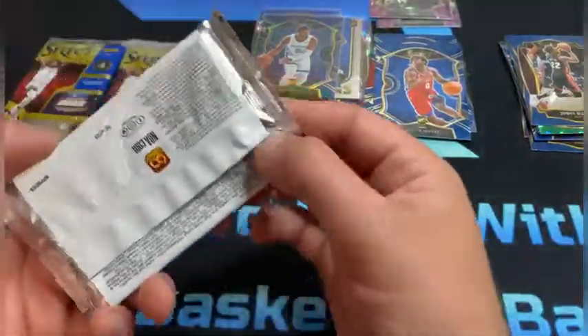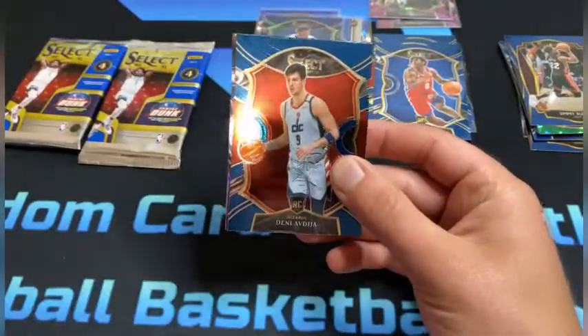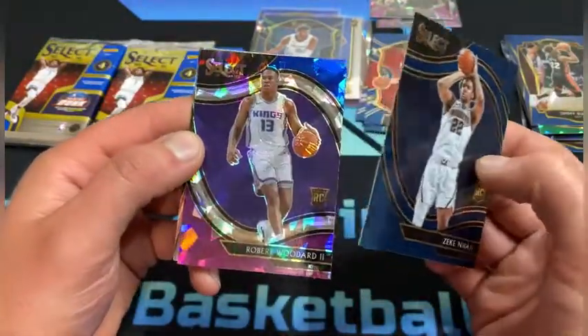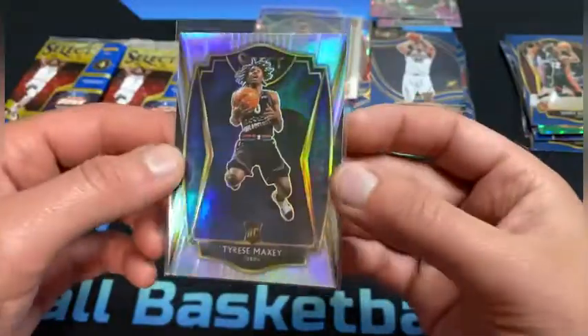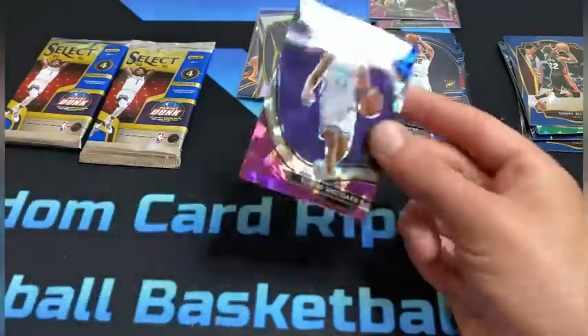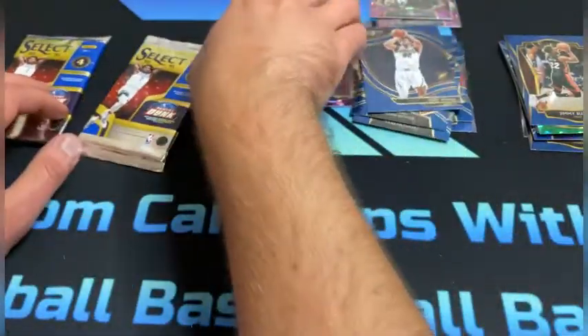It looks like we have three packs left. Let's see if we can get a super short print — one of the rookies. You see a courtside — let's hope that's a rookie. Denny, Zeke Naji, so two rookies. And it is — Robert Woodard! That's a four-rookie pack, and a nice Tyrese Maxi right there. Running out of sleeves sleeving everything up — there's a nice silver Tyrese Maxi. Robert Woodard — not necessarily the Sacramento King you're looking for, but take it being that it's a courtside, so shorter print.